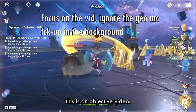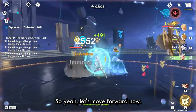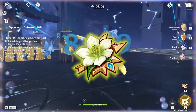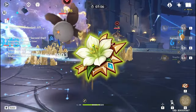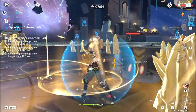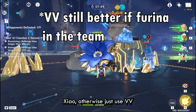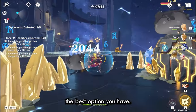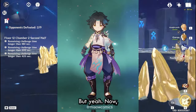This is an objective video so I'll keep my personal feelings aside. Now let's look at her artifact options: Viridescent Venerer and Noblesse — that's about it. Just go Noblesse if you're playing Xiao, otherwise use Viridescent Venerer. It's the best option you have.